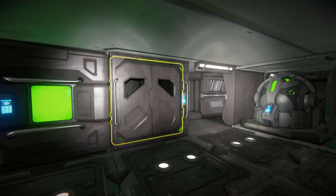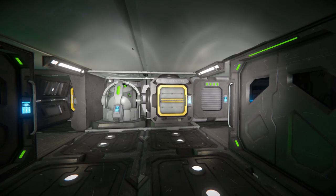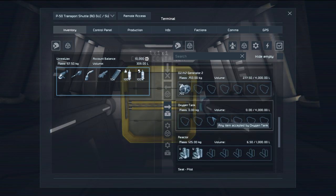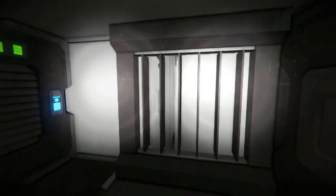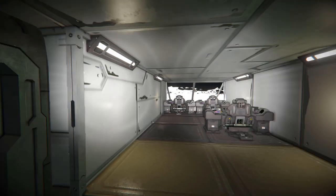This is our interior. We've got a timer block there, and another door which takes us to the opposite side. Our gyroscope and our reactor to easily put uranium in. We've got some cargo access right here — this is where we're mainly going to put our ice for our hydrogen tanks and our O2/H2 generators to process. On this side, we've got an air vent to make sure we don't suffocate. And over here, we've got a programmable block with the auto door and airlock script.